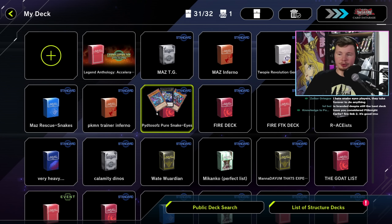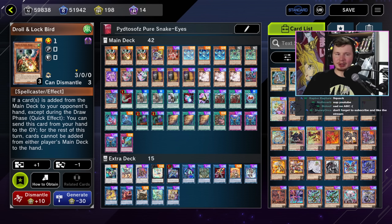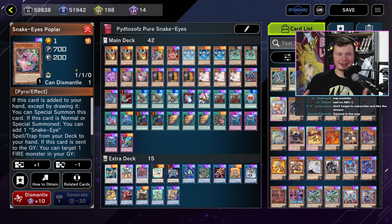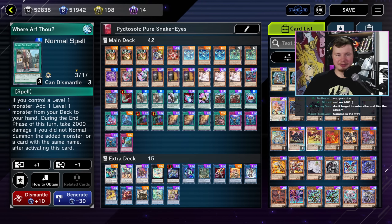The way we're going to do it, as per usual, we're going to go deck by deck, and after every deck list, we're going to show a replay or two for each deck. So I think for starters, we might as well start with the best new deck in the game, and I think that's just pure Snake Eyes. Here we have a list from Pytasovs. This is a deck that has a lot of valid builds. Insane grind game, kind of like Despia in that sense of just having a crazy grind game and building a bunch of advantage every turn.